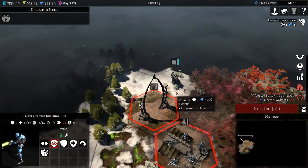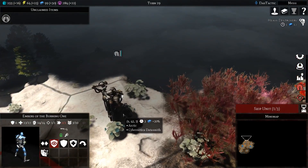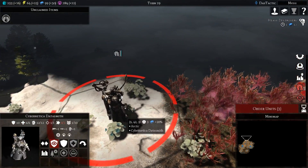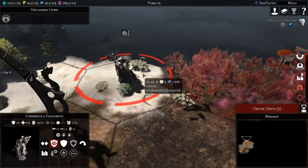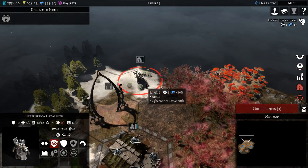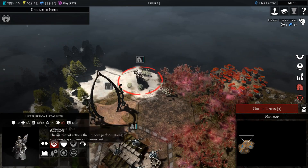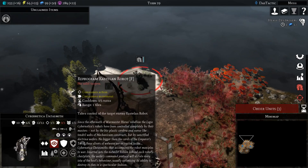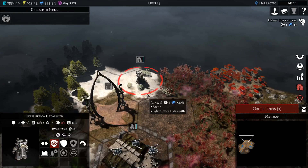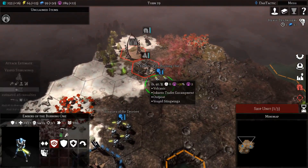Now this is interesting — these came in with the latest DLC. These are Cybernetica Datasmiths and they look after Castellan Robots. So there are going to be robots around here. These used to be Tech Priest Engine Seers from the Astra Militarum, but they've now been replaced with these units. Very cool units — they can take over Castellan Robots, so if you see them you're going to find robots. That's a bit of a problem.